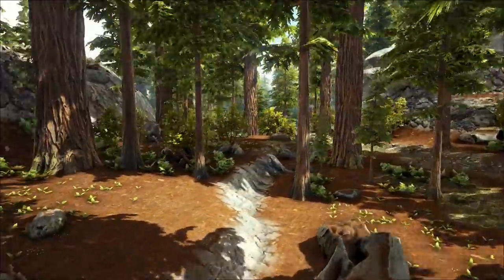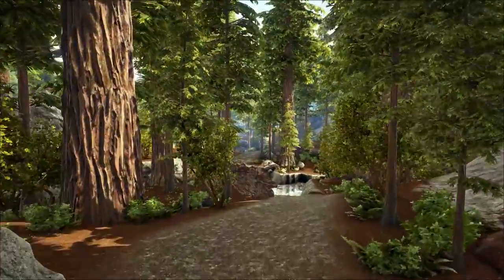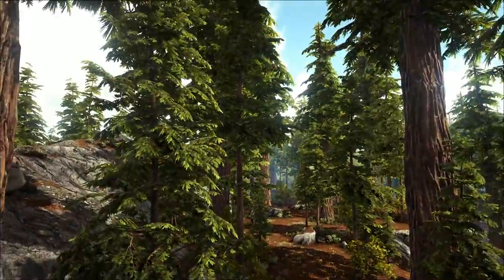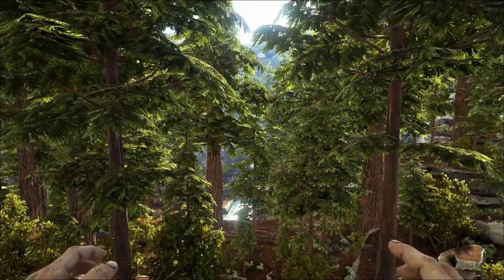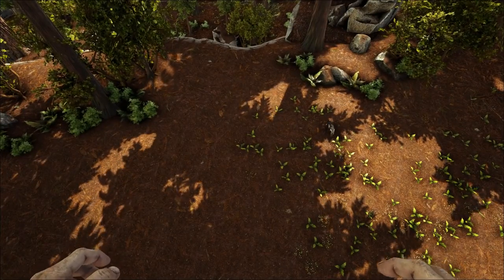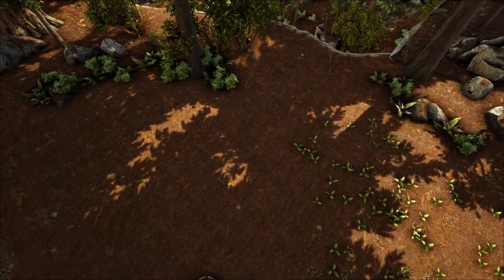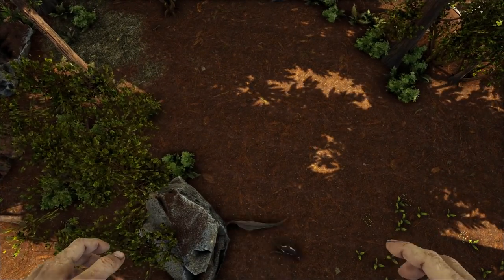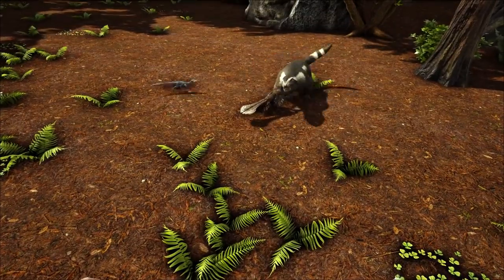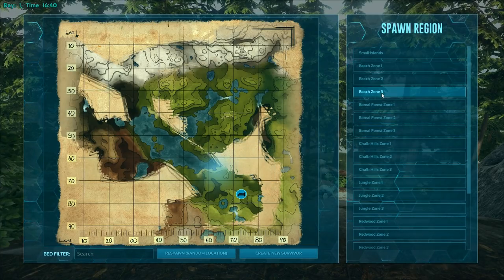Getting attacked by giant ants here - hang on. Yeah, so if you follow the path round you can see on the left that's how you get up onto that area. If you follow the path back down you actually end up going back into the main redwood and there's a little river system there. The redwoods aren't the best idea probably for starting off when you first spawn, but it's worth persevering and getting the first little base up just to have all those resources so close to you.